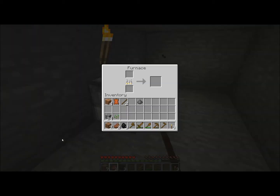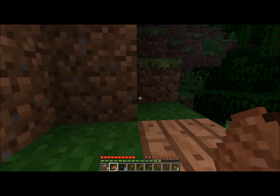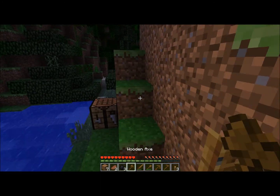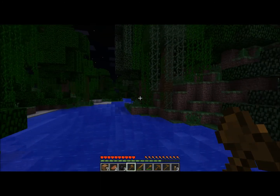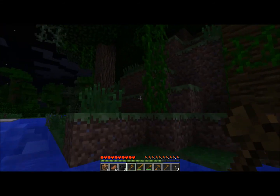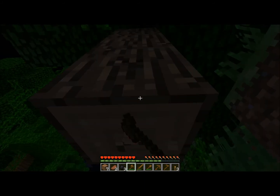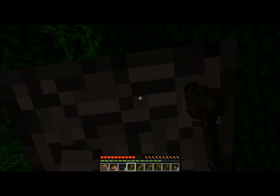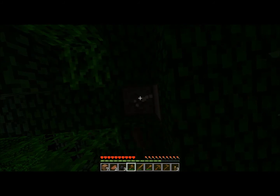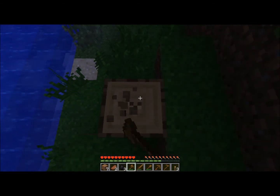Since we're going to need a lot of charcoal for different things in the future, I'm going to show you something a friend showed me in order to keep collecting coal. I showed you how to make an axe in the last video, so we're going to use that right now. Just find any tree and cut down the wood — just chopping down wood, just chopping down wood.